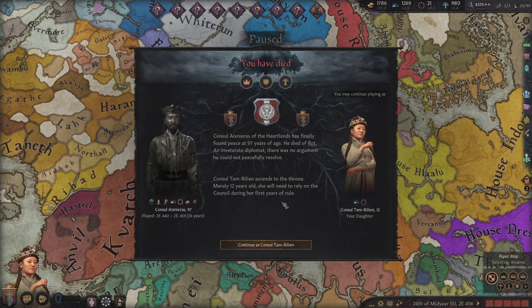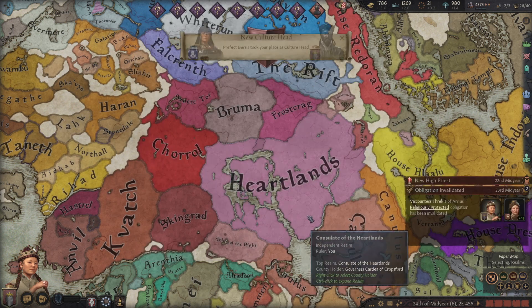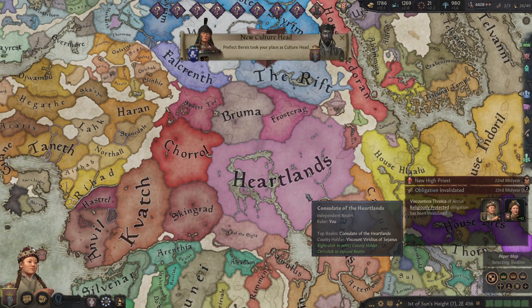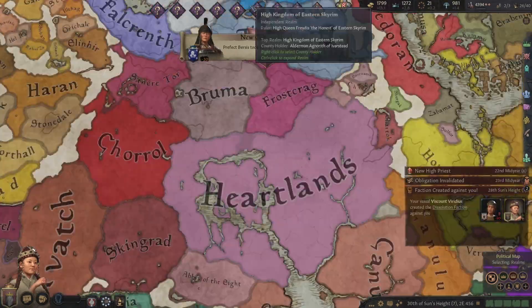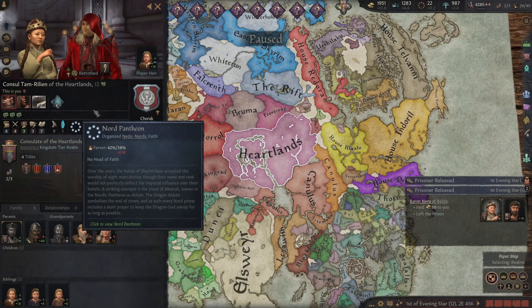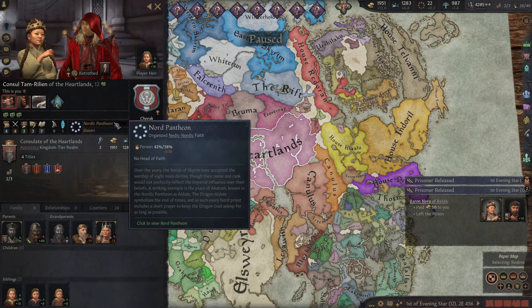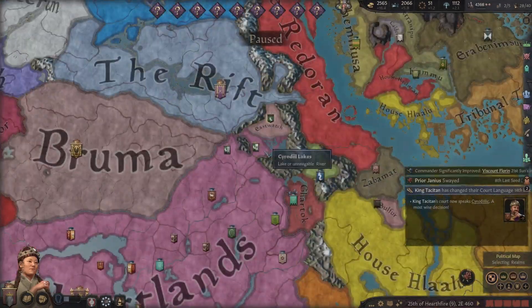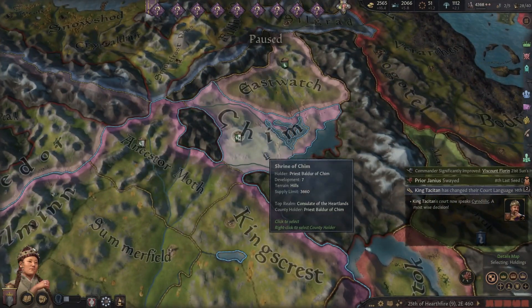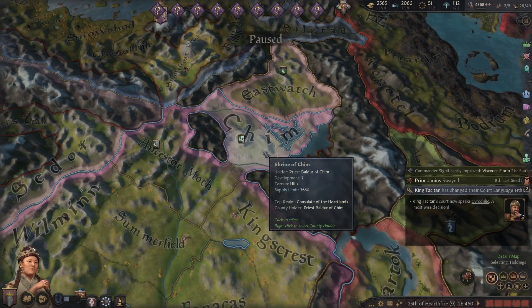He had like a German name in there. I died? A mod killed me. This is so sad. Oh wait — we have Heartland. Interesting — I'm in the Nordic Pantheon. Gross, I want to convert. Excellent — we now have the Temple of Chim.